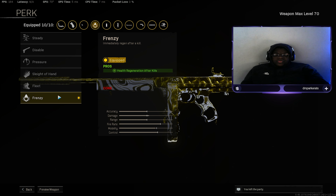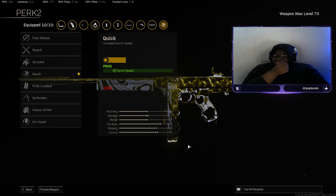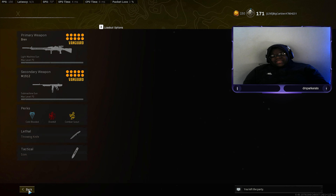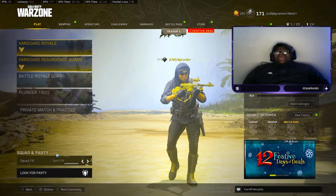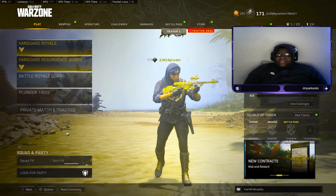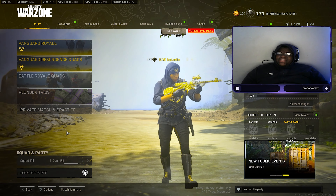Frenzy as our perk for health regeneration after kills — this basically works like Quick Fix, so if you're using this weapon there's little point running Quick Fix, especially in lots of close-range gunfights because your health will regenerate after kills. I'm also using Quick for that increased sprint speed. Thanks for making it to the end of the video — hit that like button, subscribe, turn those notifications on. We're grinding and live streaming every day on Twitch, link in the description. Those are my top five setups. Hit my DM on Twitter if you need anything, and I'll see you guys in the next video — peace.